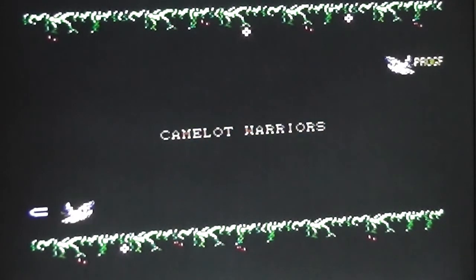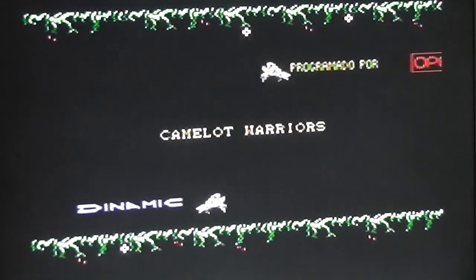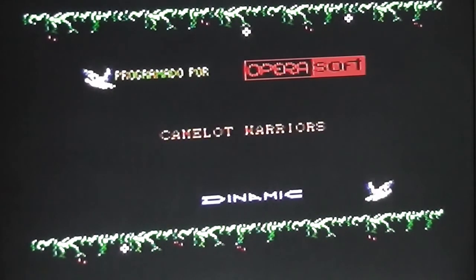This is the title screen, and as you can see it says Camelot Warriors in the middle in a fairly nondescript font with some nice animation of birds flying around and some reasonable music in the background. This game was programmed by Dynamic, who I believe are a Spanish company — that's given away slightly by the word at the top there, 'programado', for Opera Soft. I think they did quite a few games on the Amstrad, not sure how many they did for the Commodore 64 but this is one of them.